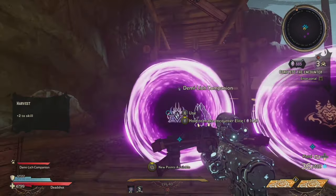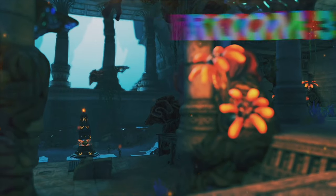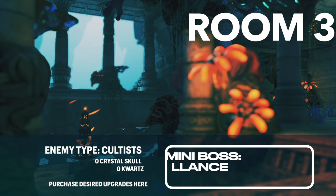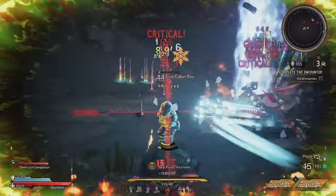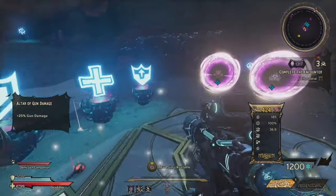On to room three, I would choose the purple chest for the portal. You're going to be fighting against the Lalance mini boss. There are zero skulls and zero quartz on pretty much every single mini boss level. But this is a place to get upgrades — especially gun damage and reload speed are ones I would prioritize, especially as you're getting higher up in the chaos levels, just to make sure you're killing everybody very quickly and efficiently.